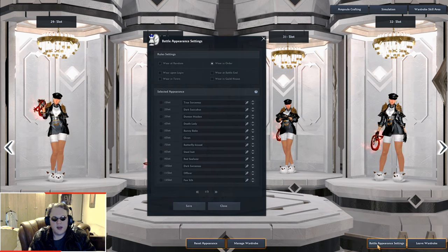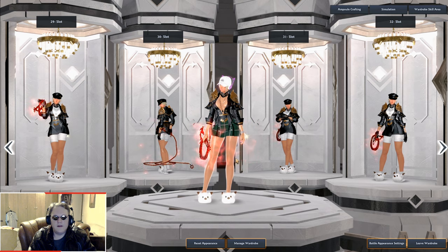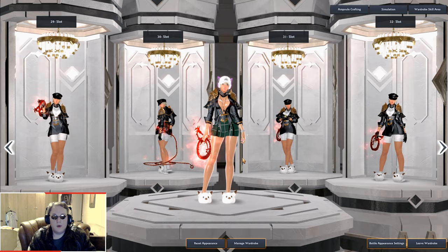There's also Battle Appearance Settings — here you can choose the order in which presets automatically equip under different conditions. For example, after a battle ends, or when you enter the guild house, it will automatically switch — like to Demon Maiden — right away. This lets you customize your appearance even further without needing to switch manually. You can set an order in which presets are equipped under different conditions.